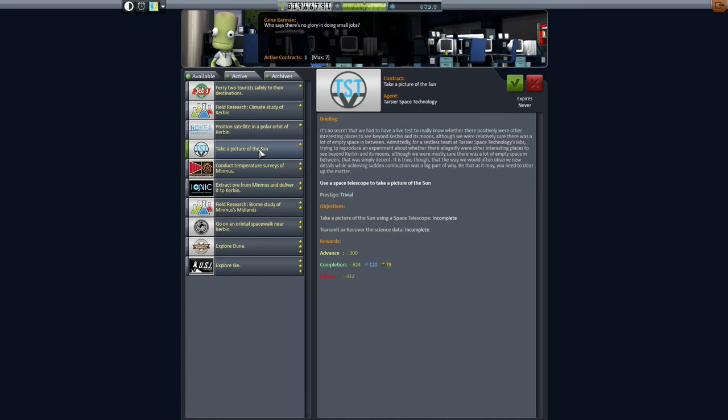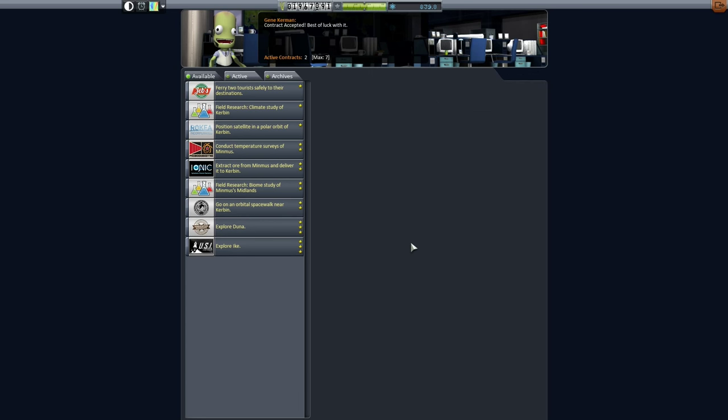They've also got a contract to take a picture of the sun. We can do that from anywhere using a space telescope, but I'm assuming it must be in space. It doesn't give us much funds but it does give us a lot of science. If we can combine both contracts we will get bonus funds and bonus science - so that's exactly what we're going to do. I'll see you in the VAB.